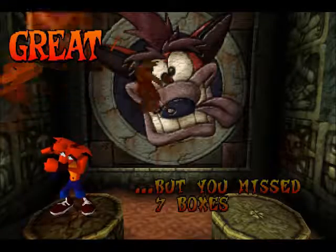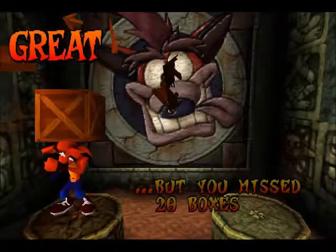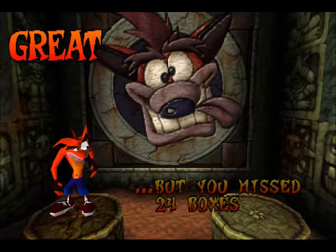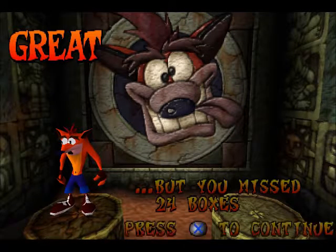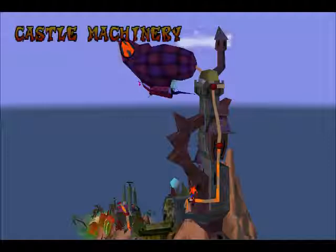If you get the green gem, it gives you that little shortcut - a little extra reward if you've been trying to get gems throughout the game. Because the green gem lets you skip the whole of Castle Machinery, the green gem is the only gem you get in any percent speedrun in this game. So you can just skip that whole level. And yes, there are 24 boxes in Castle Machinery - that is the precise number. It's a pretty hilarious thing to see in the old speedrun.